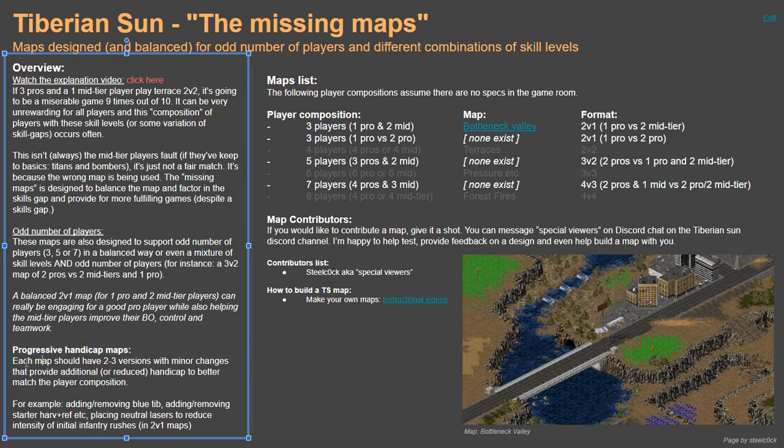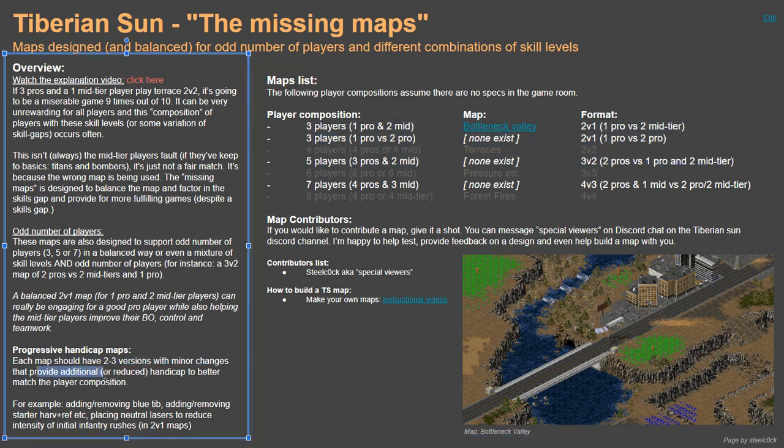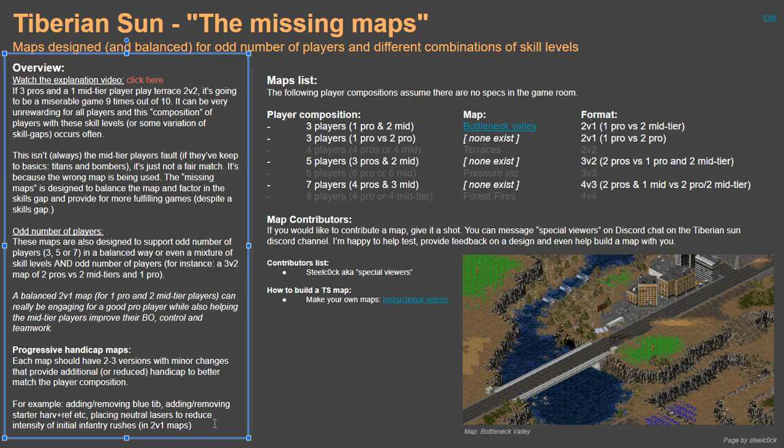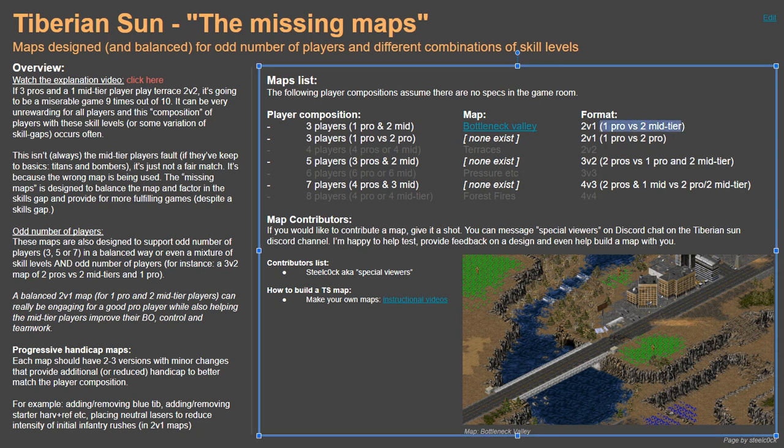The only other thing I'd mention is progressive handicap maps. The idea is that for each map built, there should be two to three versions with minor changes that provide additional or reduced handicap to better match the player composition. When I say pro or mid-tier, there's no recognized standard for that — and whether there's a substantial or narrow gap between players, it would be good to have a handicap one, two, and three, so that if you win a match you can apply the handicap accordingly and move up or down in that scale.